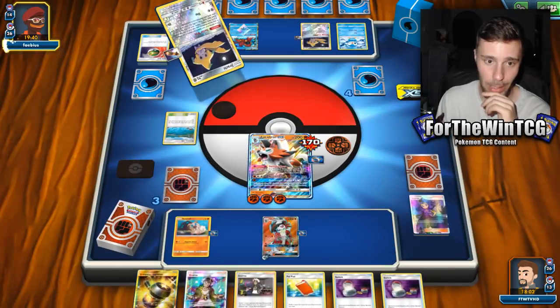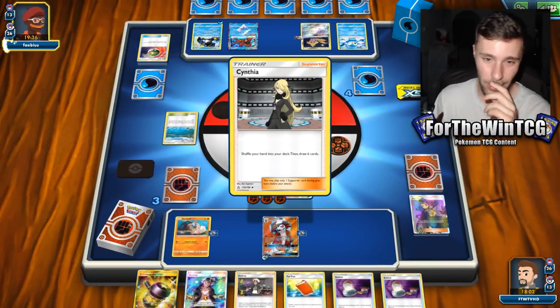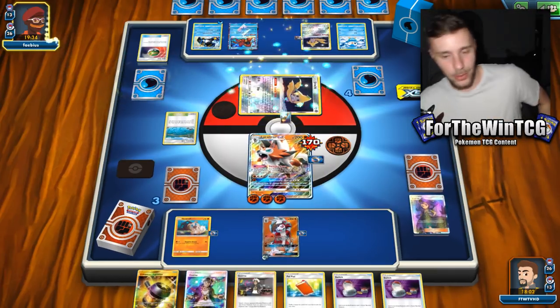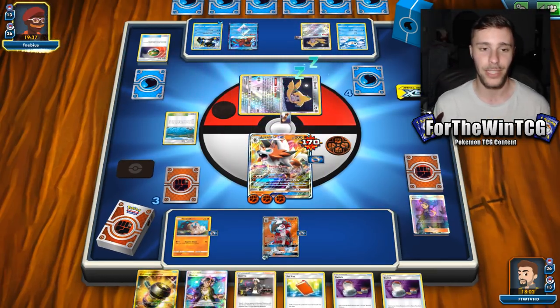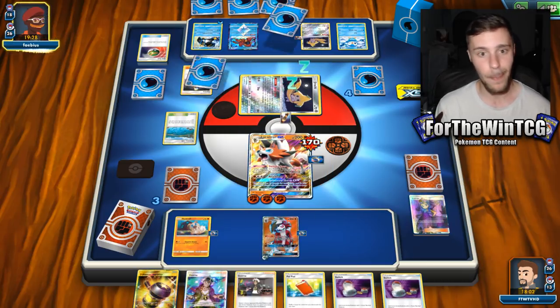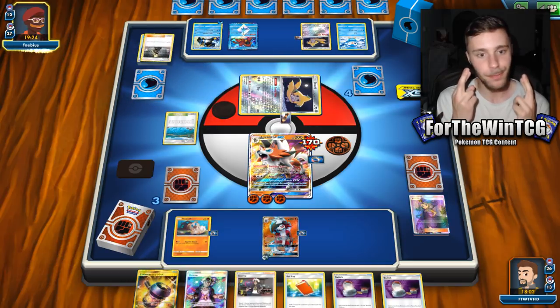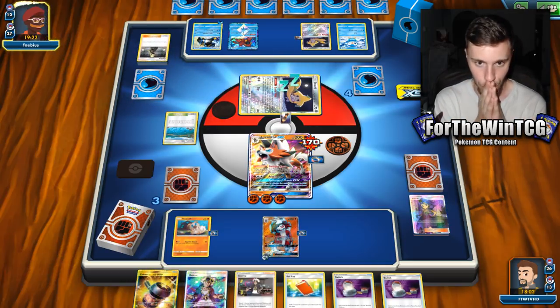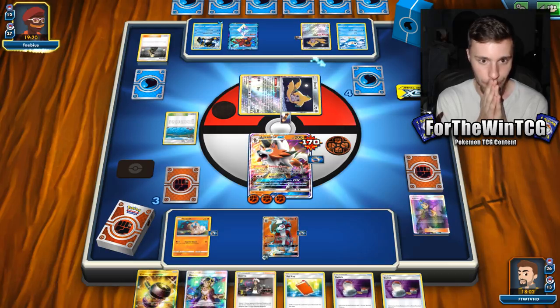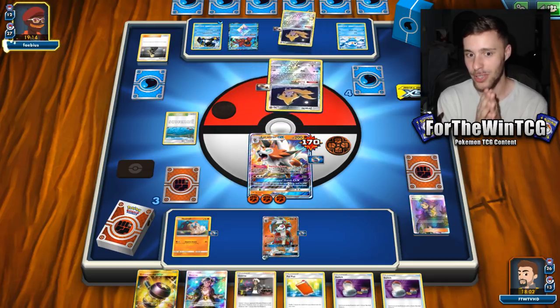They're going to use Stellar Witch and probably get some Aqua Patches out. They have two left, so the odds of them getting one are quite high. They've got a Cynthia, so they are going to plan to attack the active — which is obvious. But they need an Aqua Patch to be able to attack this turn. So if they don't have it, they don't got it, man. Fingers crossed. Do not have the Aqua Patch. Come on. That's a good sign — they're not playing it right away.